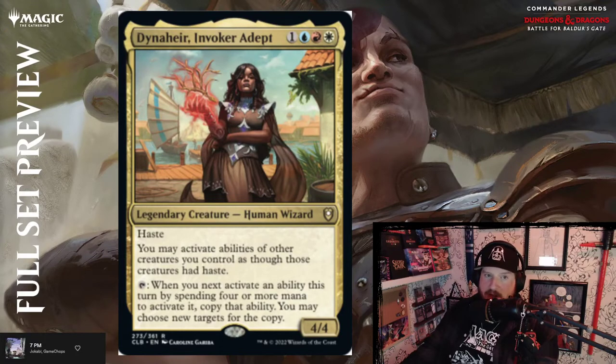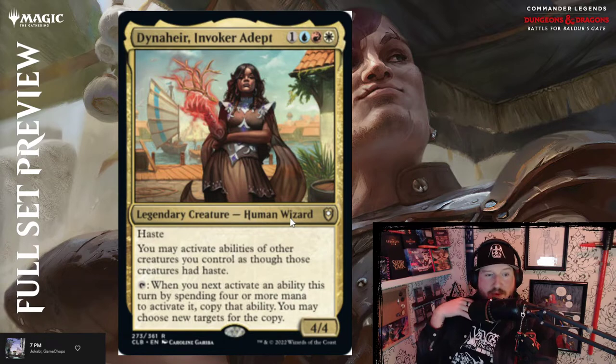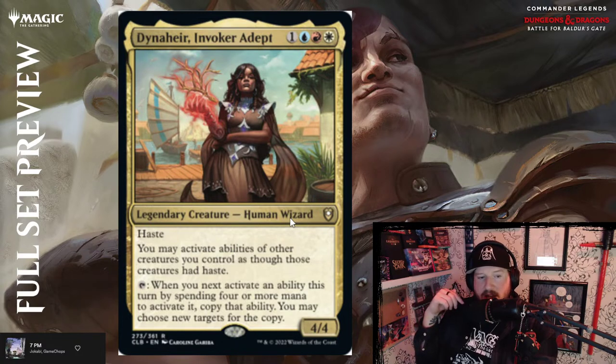Dynaheir, Invoker Adept — one, blue, red, and white for a 4/4 Human Wizard with haste — looks like Rihanna holding a stick. You may activate abilities of other creatures you control as though those creatures had haste. When you activate an ability this turn by spending four or more mana to activate it, copy that ability — you may choose new targets for the copy. Kind of less exciting than I thought it was going to be, but I'm glad Rihanna got her moment.